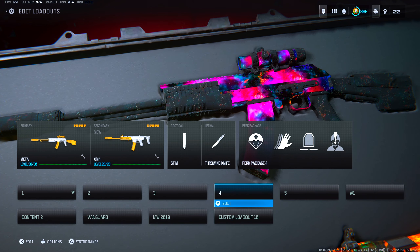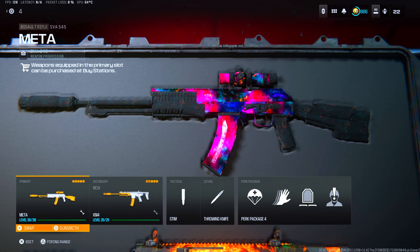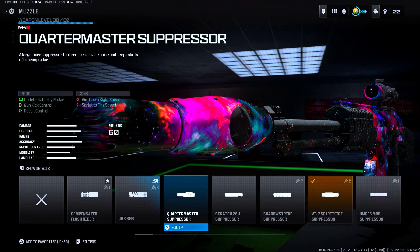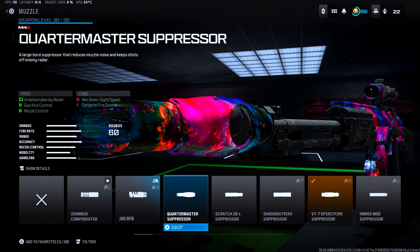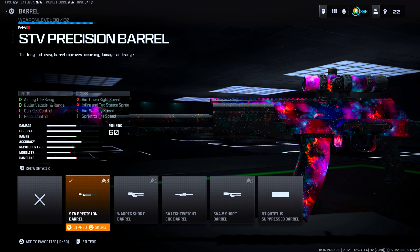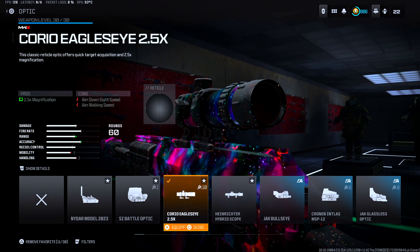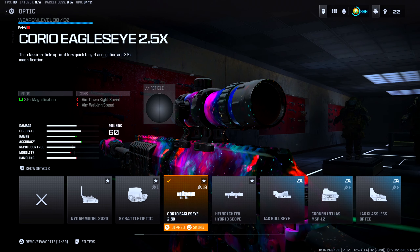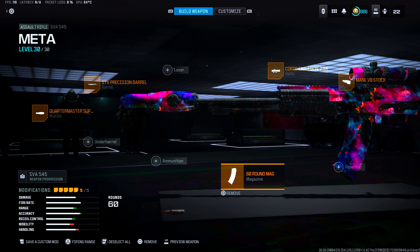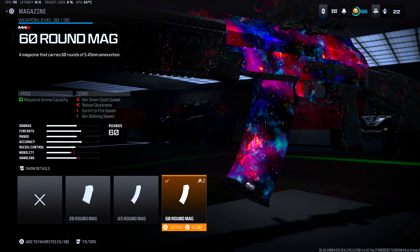Moving on to the fourth best class setup, we have the SVA 545 and the MCW conversion kit. For the SVA attachments, we have the Quartermaster Suppressor — best muzzle to run on primaries, helps out with gun control and recoil control. For the barrel, we have the SVT Precision barrel, which helps out with aiming idle sway, bullet velocity, damage range, gun control, and recoil control. For optic, we have the Corio Eagle Eye 2.5x, which helps out with medium to long distance gunfights. Stock is the Maeen V6 stock, helping with recoil control and gun kick control. And for magazine, we have the 60-round mag — the biggest mag on the SVA.